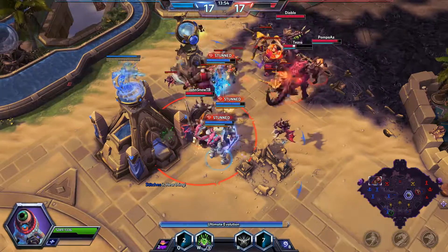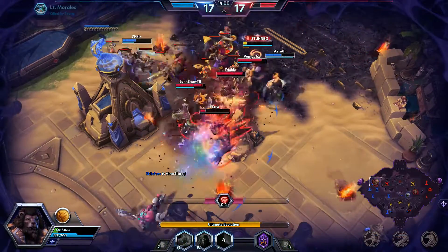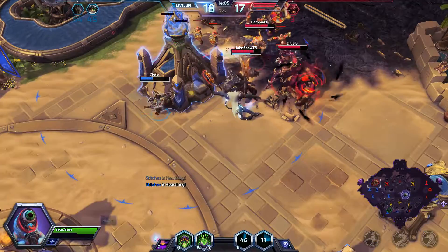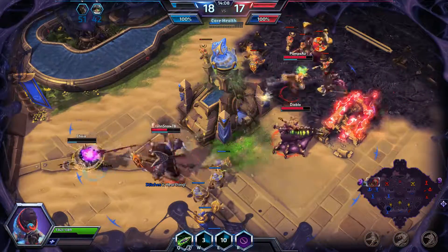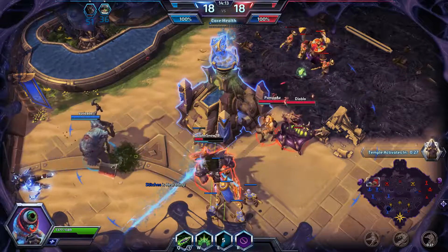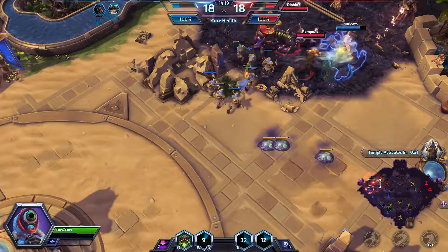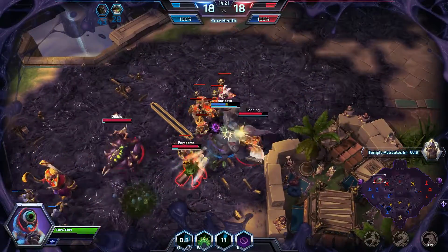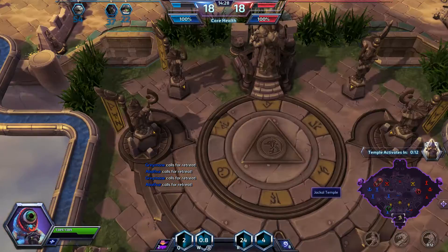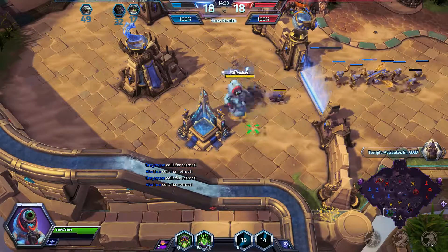Grab a Greymane here, just help the team soak. That was a good Mosh Pit from ETC — really put the hurt on us. Just keep poking at them, but they're going to get away. Stitches should get out of there — Stitches, you should run. I don't know what you're doing, you big idiot. He died for no reason.